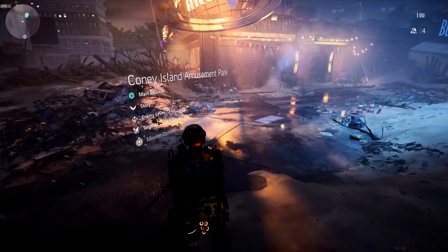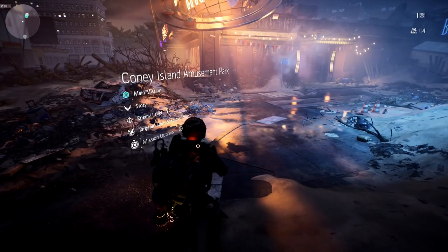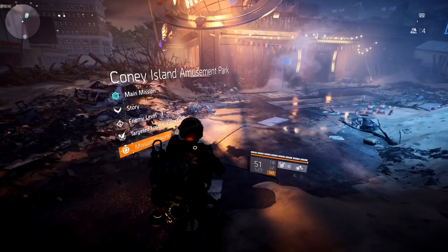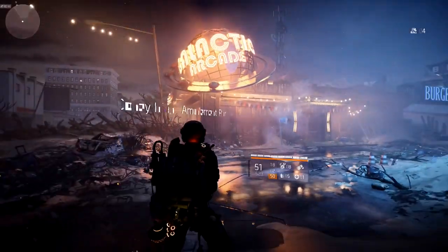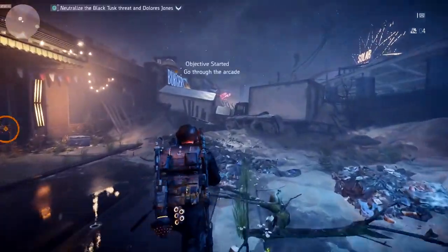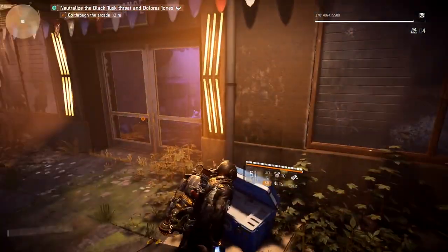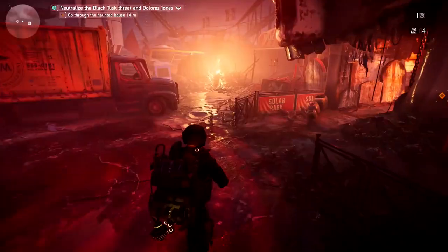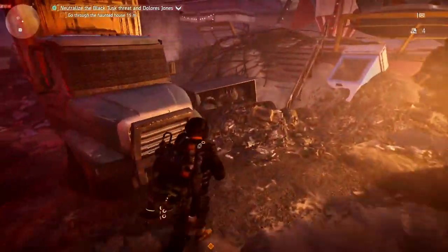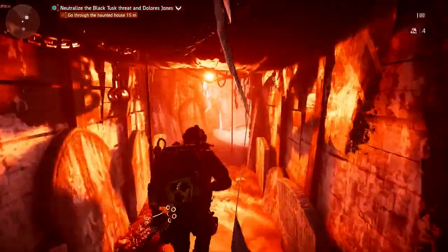This boss can spawn on story, normal, hard, challenging — whatever you guys want to put it on, it will spawn on any level. This is the first time I ran through it on this character, so I'm going to show you on story mode. You're going to continue all the way through the amusement park until you get to the haunted house. You'll get to a skull where you go into his mouth — just follow that pathway all the way through.